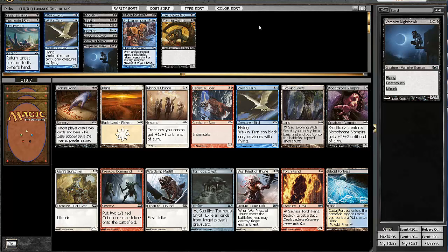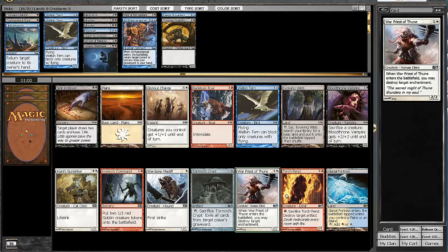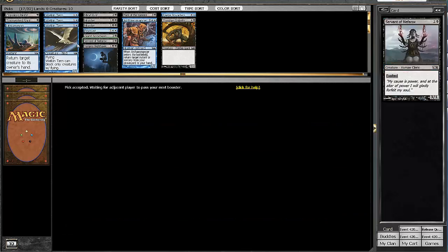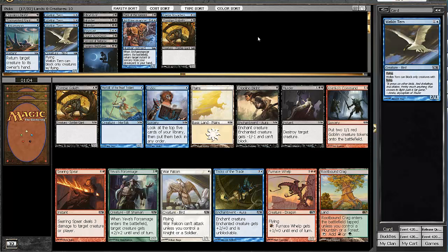In the next pack we get passed another Welkin Tern. We could take the Glacial Fortress if we wanted to splash that Pacifism, but it may wheel. This pack is kind of weak. There's also Evolving Wilds, but I'll take my third Welkin Tern — I like the card a lot, so no reason not to grab it there.